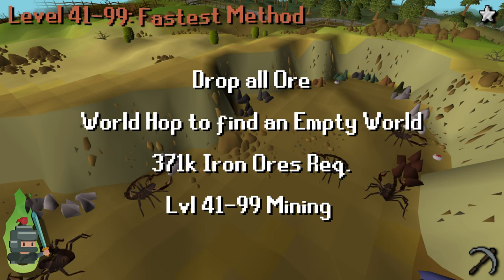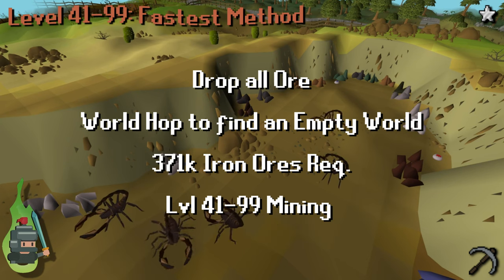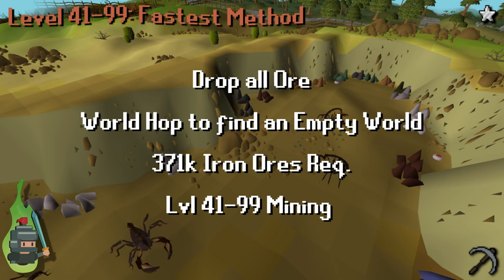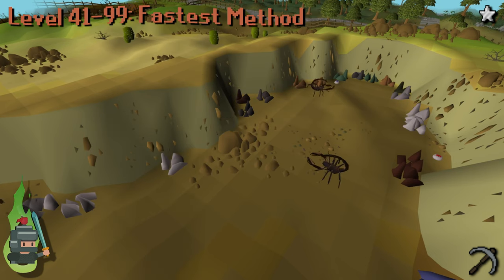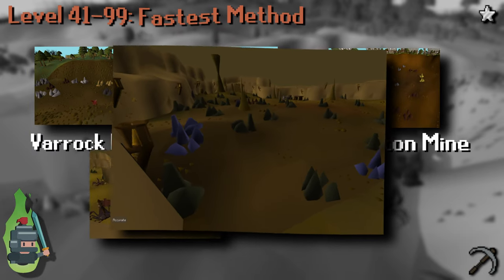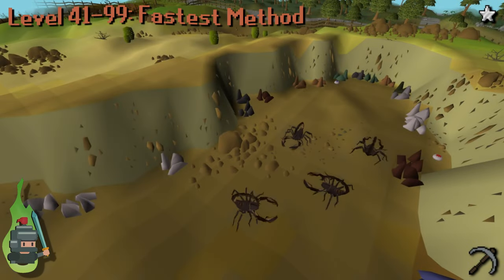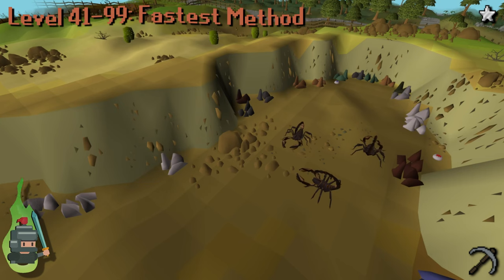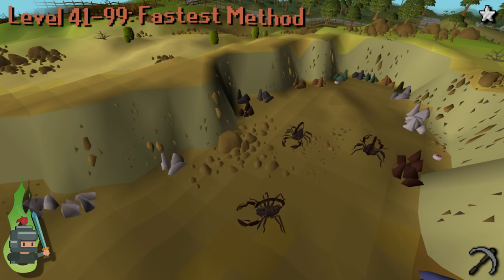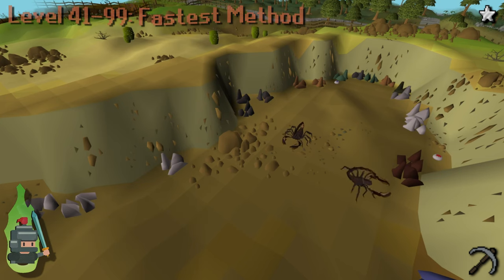Al Kharid is a popular spot so you might have to world hop. In total you'll need about 371k iron ores to hit 99 mining. If you're struggling to get into the spot at Al Kharid, alternative locations include Varrock mines, Rimmington mine, the Dwarven Mine, or the Mining Guild once you're level 60. With some tick manipulation at these two-rock sets you should get comparable rates. That wraps up the power mining method.